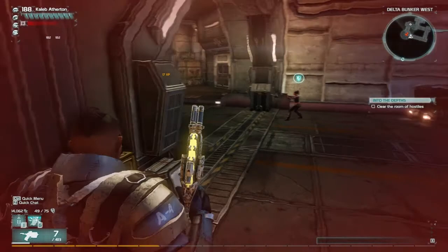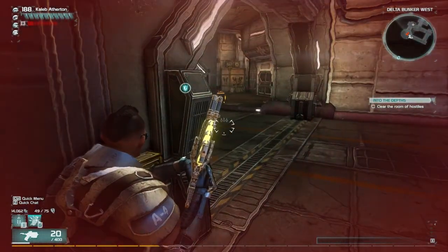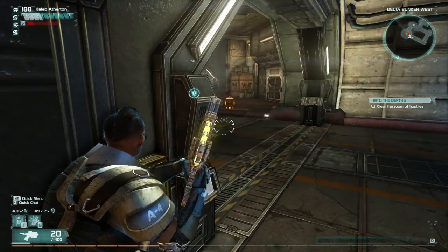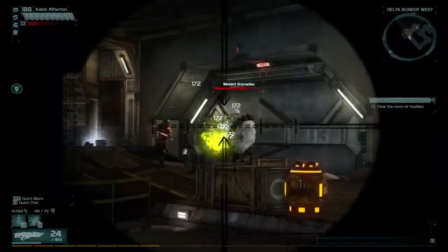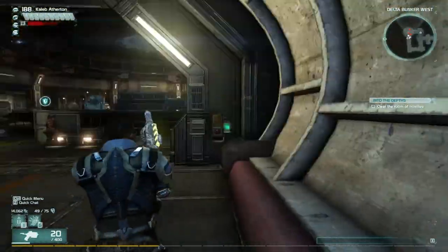The rocket launcher still does loads of damage, but when I used one it wasn't very good. But when the NPCs use them they are absolutely amazing. It's like 9 seconds I think just for my shield to start recharging, which is quite terrible. Let's just get some of these on him — don't want to die.